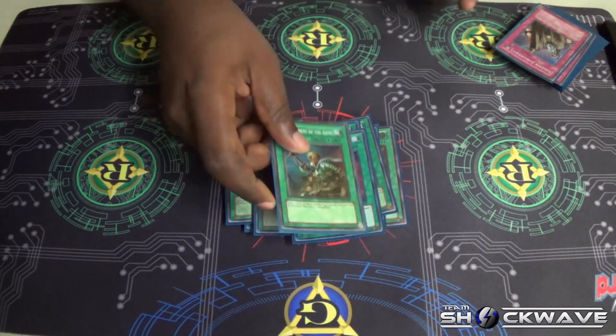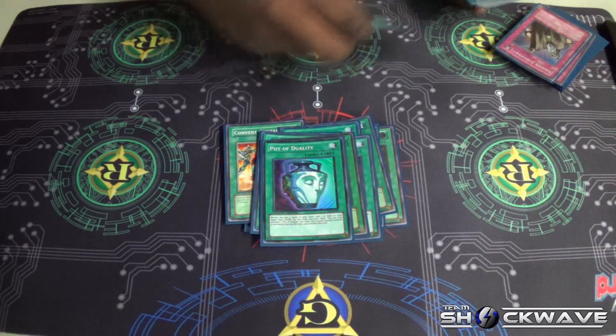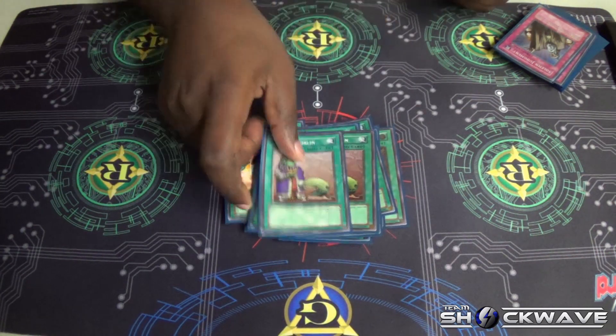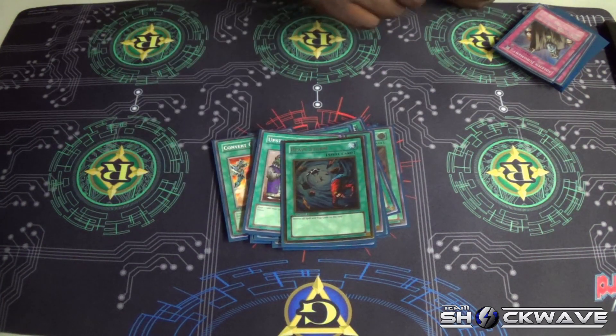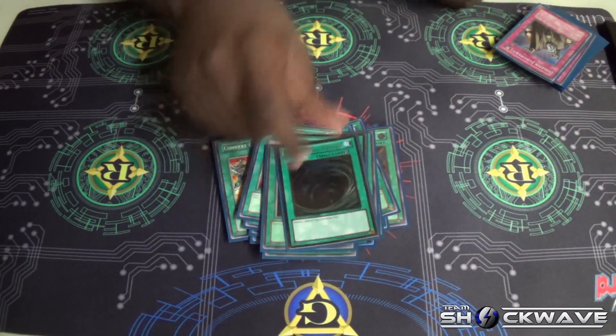Two E-Call, one Reinforcement of the Army, two Duality, three Upstart Goblin. And the Holy Trinity: Heavy Storm, Monster Reborn, and two Mystical Space Typhoon.